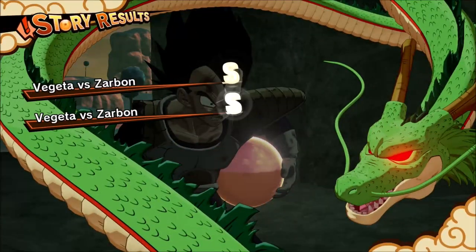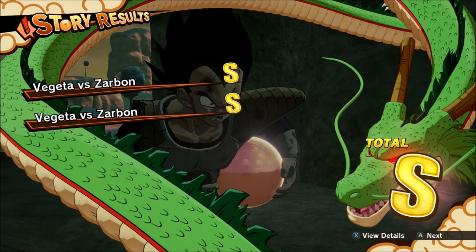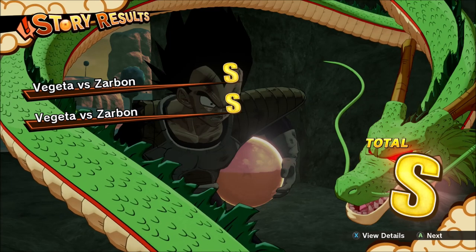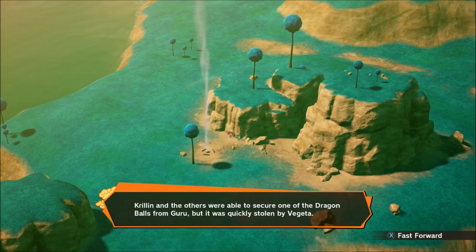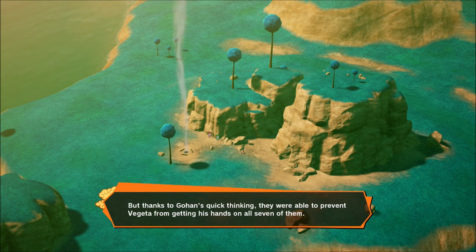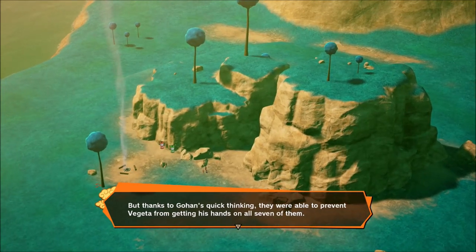How many times have they crossed Vegeta in the Namek Saga? Gohan and Krillin are kind of the true assholes of this universe after what they did to him. After the Namek Saga, Vegeta could have wished for immortality but he never did. I figure it was just a one-time thing in his mind — just to fight Frieza. It's kind of ridiculous that he never did — that's some Toriyama writing right there. He simply forgot about the whole immortality thing for Vegeta.